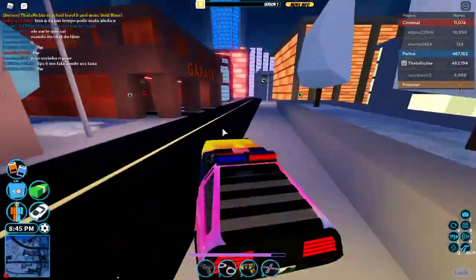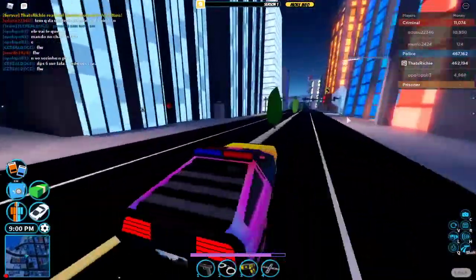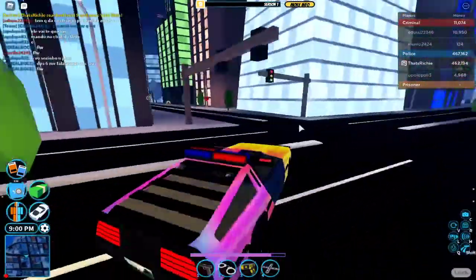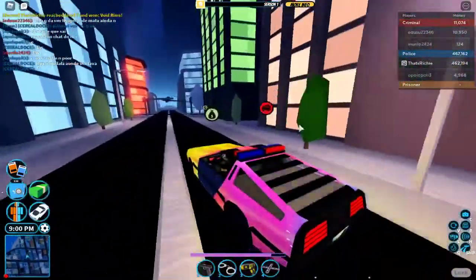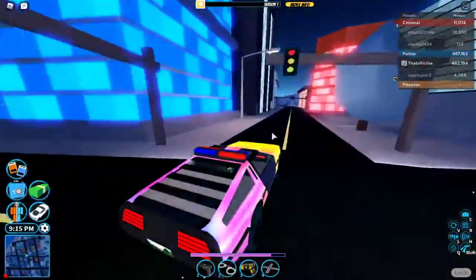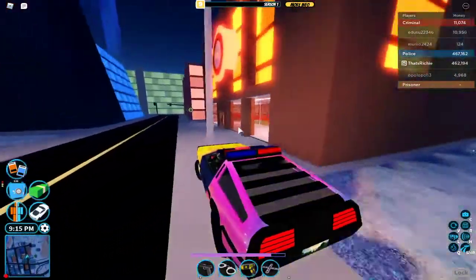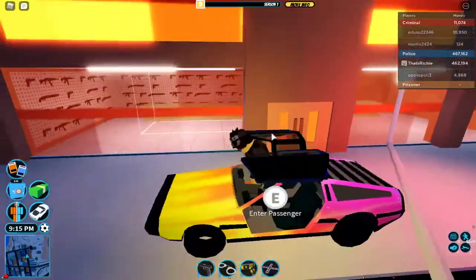Let me just go to the gun shop real quick. Back here — it's actually over here. Make a left turn, then a right turn, then make a left turn at the second row. And boom, there it is. Just going to go right here and go inside.